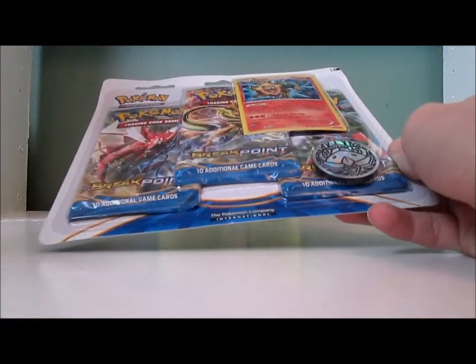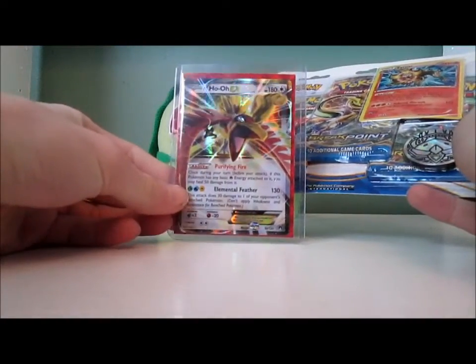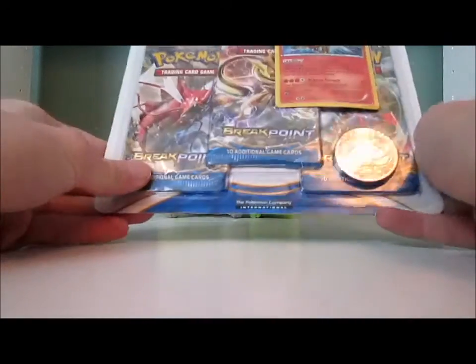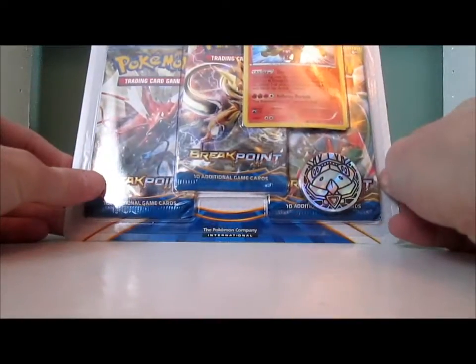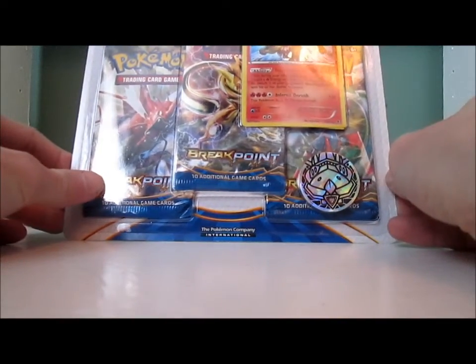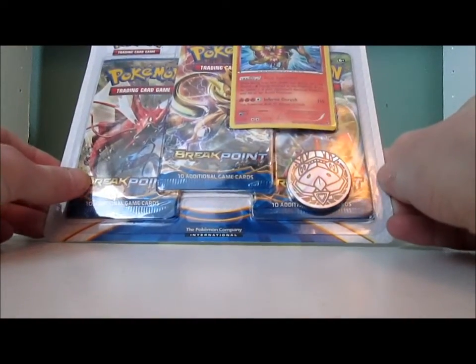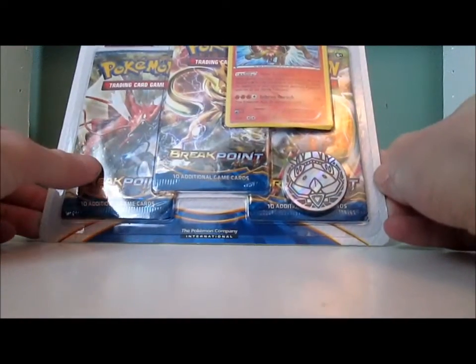There's Ambor EX, Ho-Oh EX — which I actually bought online last week and got in the mail yesterday — but it'd be nice to pull one out of a pack. And there's Clefable, I'm a big fan of Clefable, as well as Bayleaf and Meganium. And really, any Ultra Rare or anything like that would be nice as well.